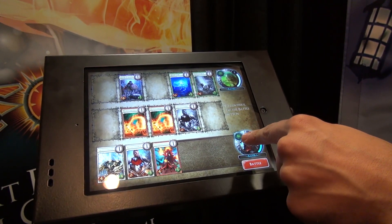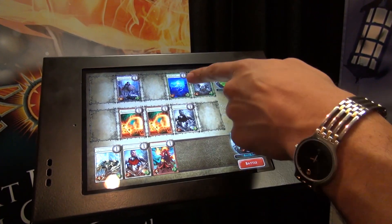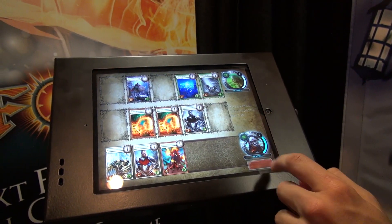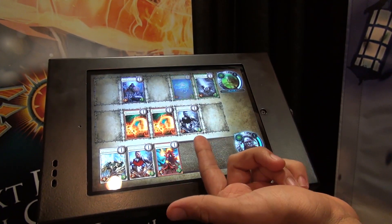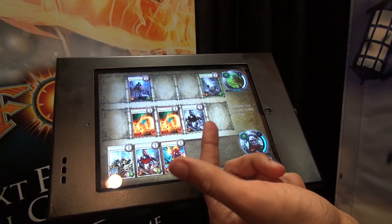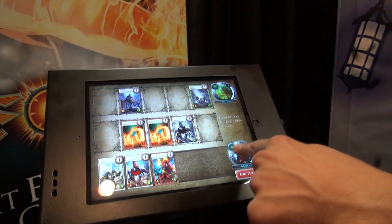I've already taken some damage. You start at 100, and if you get knocked down to zero, you're out. These guys are going to fight. Damage is sticky — so even though I'm going to win this battle, I go from being a 2-8 down to a 2-2. And I took the eight damage, so I've been reduced.